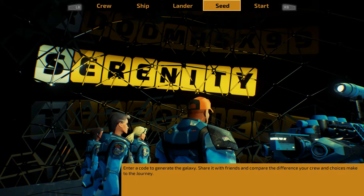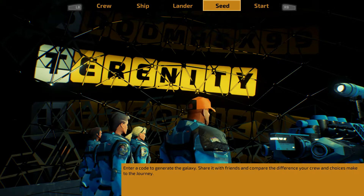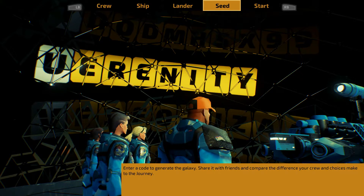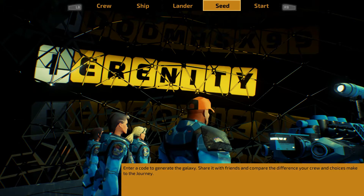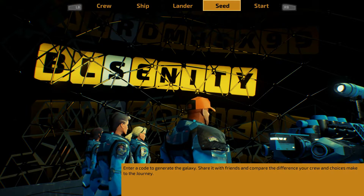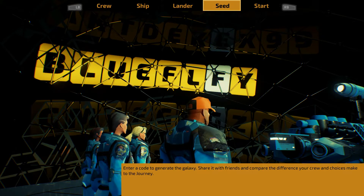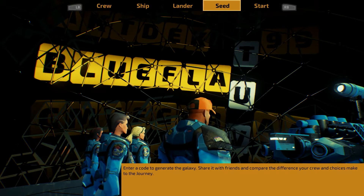Enter a code to generate the galaxy — you can share it with friends and compare the difference your crew and choices make to the journey. Interesting. I'm going to go with the blue flame — that is me, after all.